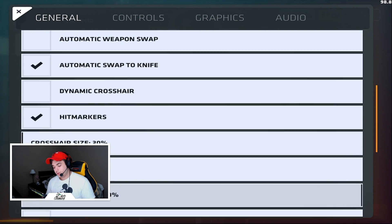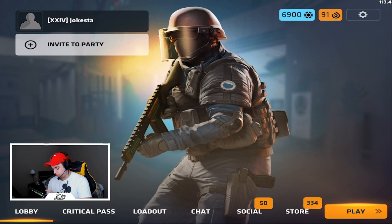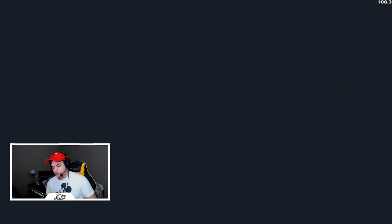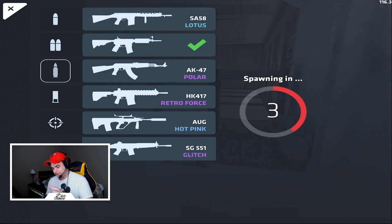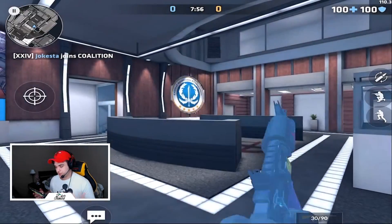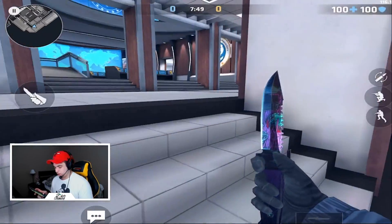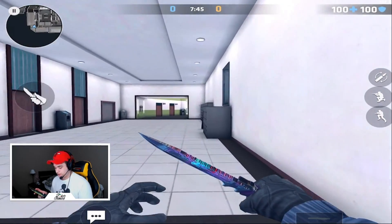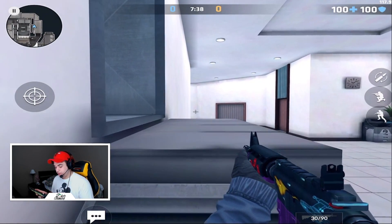Going back to the settings — crosshair size around 30. On dynamic crosshair, a lot of people ask how to make your crosshair static so it doesn't spread. Disabling dynamic crosshair makes it not spread; enabling it makes it spread. Now let's get right into the game. I'm going to host a match and show you in-game. I'm joining CT and using the M4. Let's say you're in a match and someone is camping like this with their guns out.